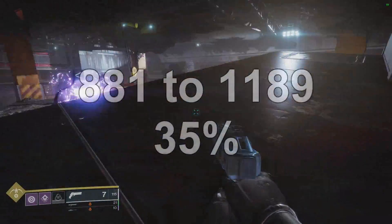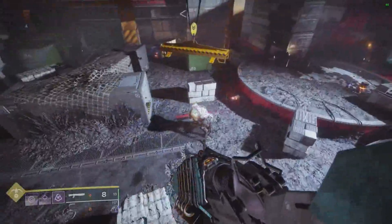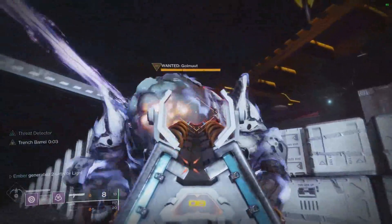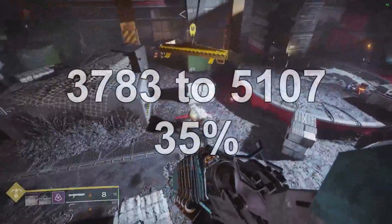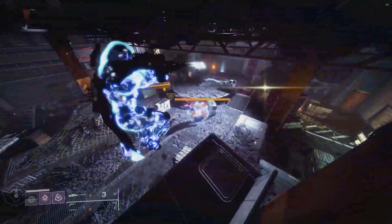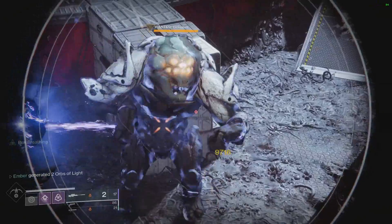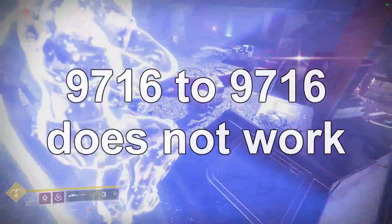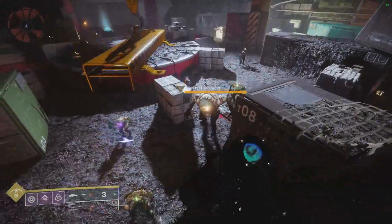With the first tether test using the hand cannon, it went from 881 to 1189 damage, which is 35% on the dot. Moving on to the EP shotgun — after grabbing the melee for Trench Barrel, I hit 5107, which was again exactly 35%. Then with the sniper, which didn't work before, I still hit the exact same number of 9716, which is unfortunate but honestly to be expected.